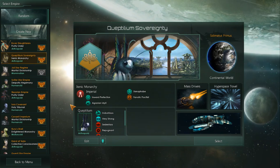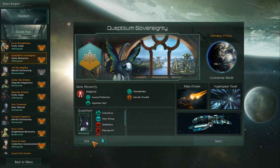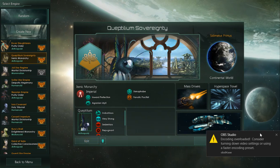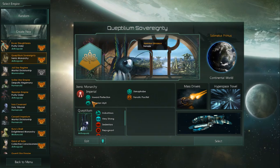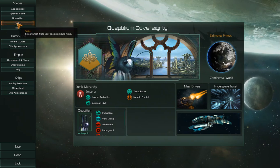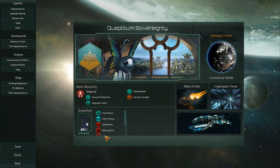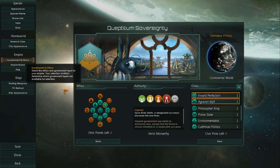Hello everyone, welcome to another episode of the min-maxing, character-creating small series I have going here. These are just short episodes that touch on different ways you can create a species. This episode I'm touching on something really cool introduced in Utopia — that's called Unity. Most of the Unity stuff actually isn't in the traits, so this will be a shorter episode. Most of the Unity stuff is in the government and ethics category.